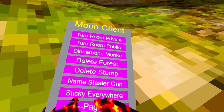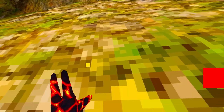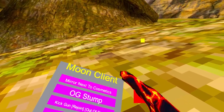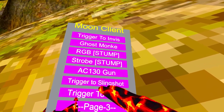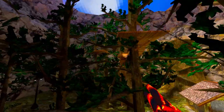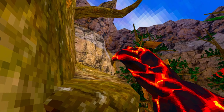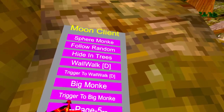'Sticky Everywhere' — it's like Jupiter walk or tag freeze but everything is sticky, only for you. Client-sided. 'Mirror Cosmetics' — let's go up to the stump. Also, I missed 'Trigger to Slingshot' — on the right trigger you hold it and it acts like fly, but the longer you hold it the faster you get.